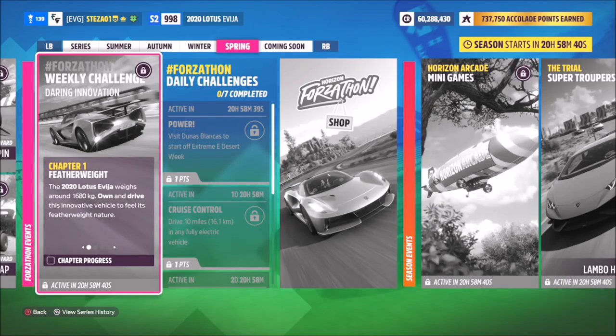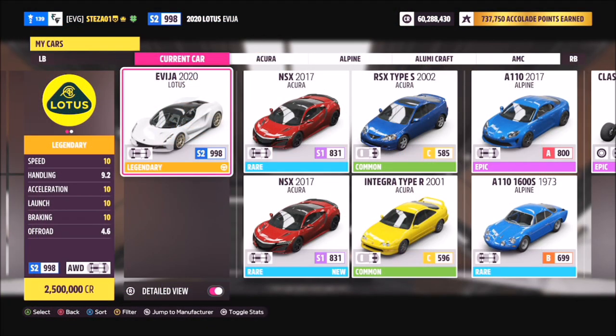Hello and welcome back to the channel. Today you join me for this week's Forzathon guide called Daring Innovation. I do want to apologize if I sound really ill — I currently have COVID but I'm going to soldier through anyway and complete this week's Forzathon guide and photo challenge guide. This week's challenge wants you to use the 2020 Lotus Evia to complete all of the challenges, so without further ado let's take a look at the car in question.